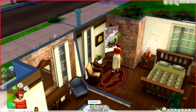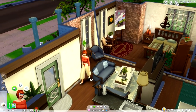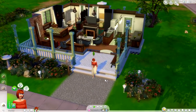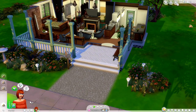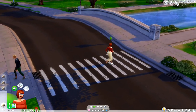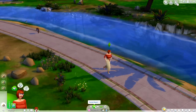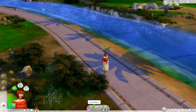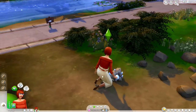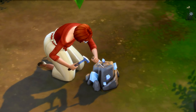Once you select that option, every single available rock you can collect will pop up in your queue. Your sim will automatically go and find those items without you really having to do much at all. I'm not sure if it goes for the closest or furthest rock first. The creator also mentioned that if your sim is in a relatively large space, you may have to perform this interaction a few times.